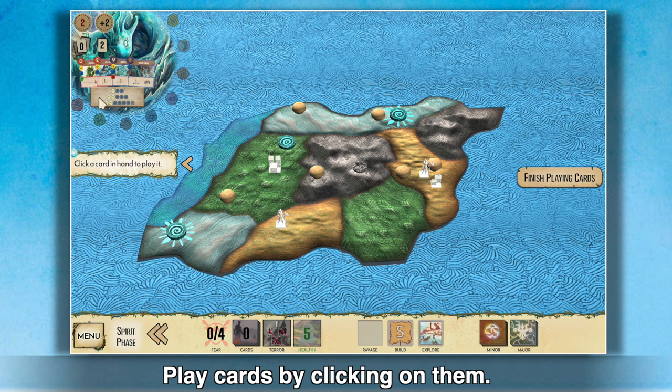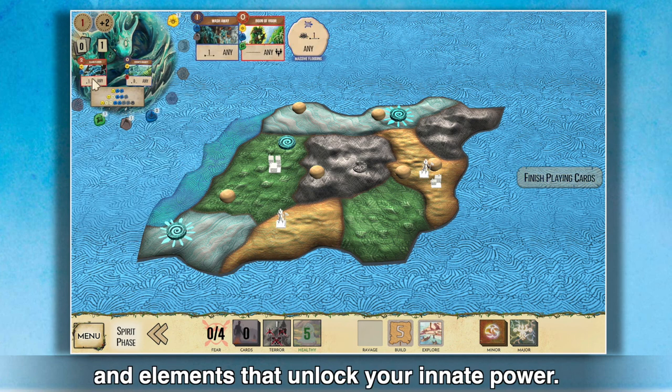Play cards by clicking on them. You'll get both the effects of the cards and elements to unlock your innate power.